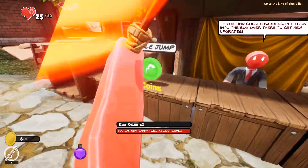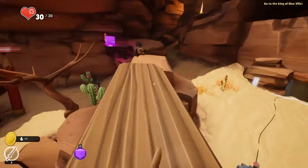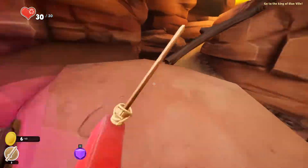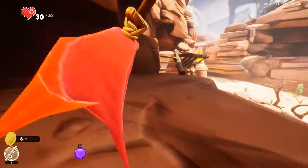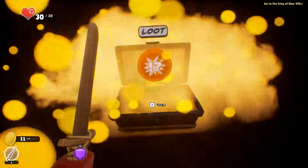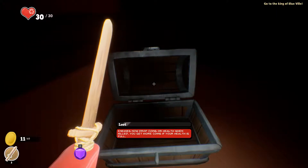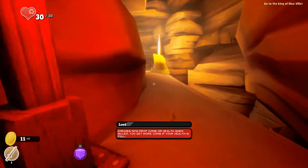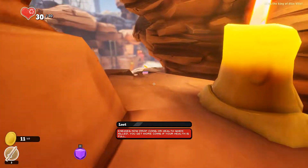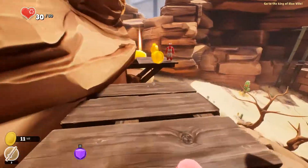Max coins — yoink, thank you. This is 36. That secret area probably has a bunch of coins. Maybe that's the one that gives me enemy loot, because enemy loot sounds pretty good. Enemies drop coins or health when killed. You get more coins if your health is full. I called it — it's amazing.